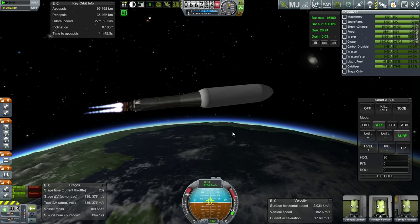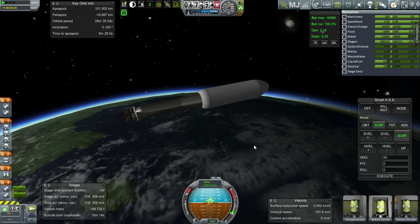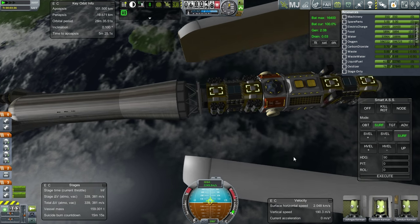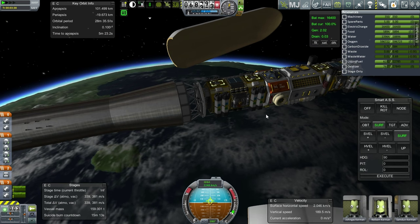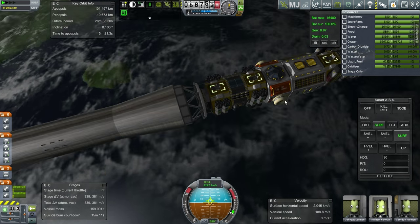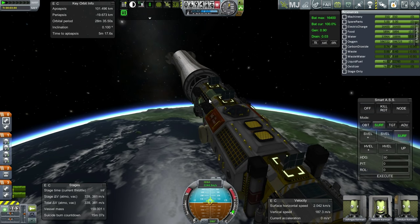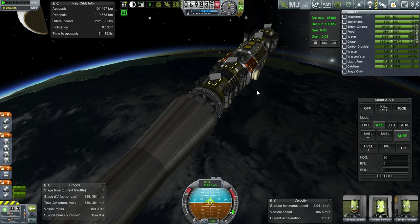I'll stop at 100 kilometers here. Let's get rid of the fairings. Let's hope I action-grouped the solar panels - yes, I did. It's got these always-open solar panels as well. It's nice to have extra solar panels. These are the rectangular ones - two by three. I shouldn't say rectangular, of course it's rectangular.